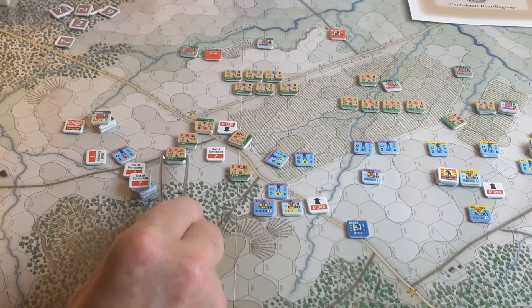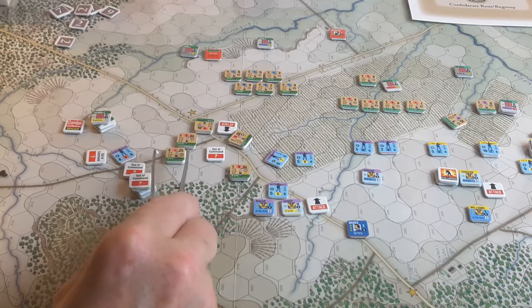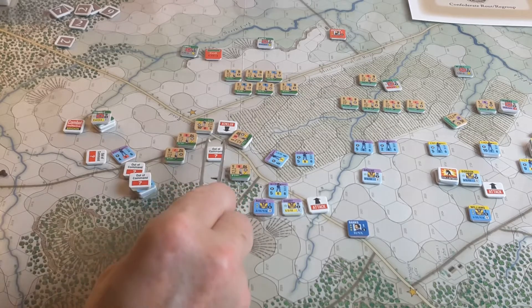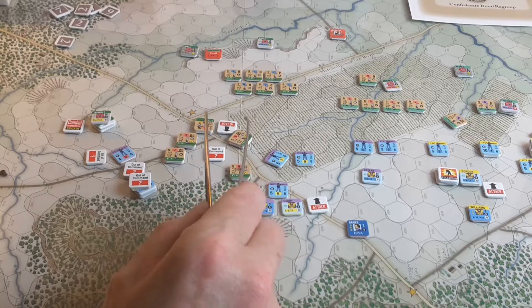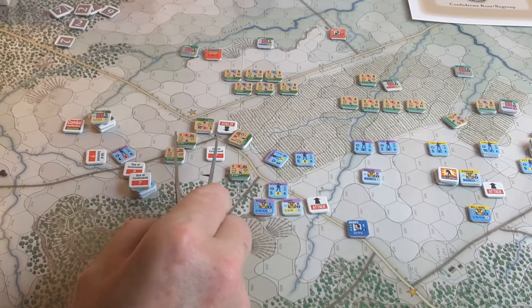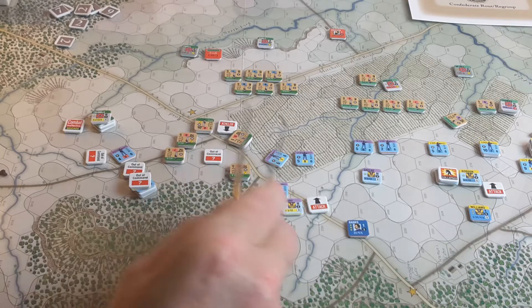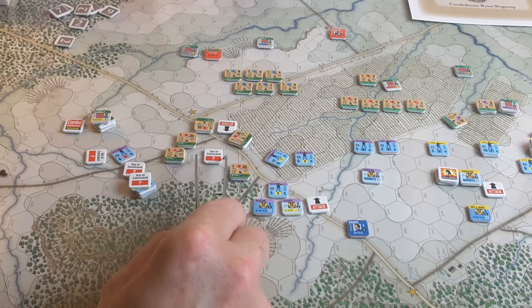This unit advanced into the vacated hex. Due to stacking limitations, the other unit could not advance — he's at 12 minus one hit, so 11. This unit up here fought and ended up retreating while the unit he was fighting routed, which I thought was a strange result: one routes, one retreats. I didn't see in the rules where the routing union unit prevented his retreat, but I guess that's right. That was the result of the shock combat — two to one odds for the rebels, without the charging bonus.